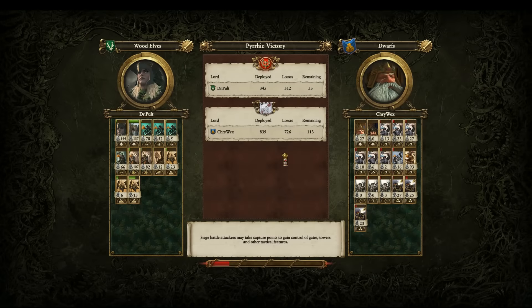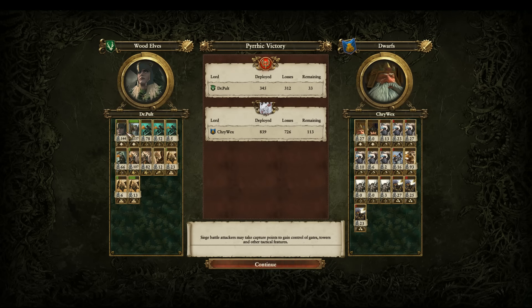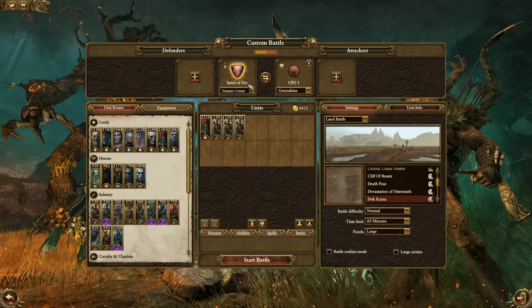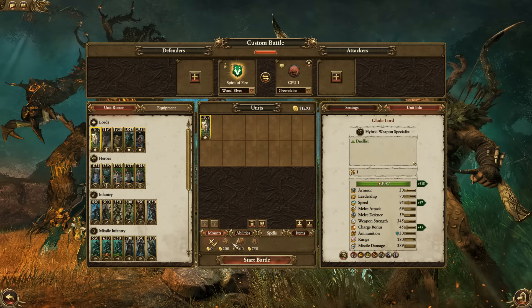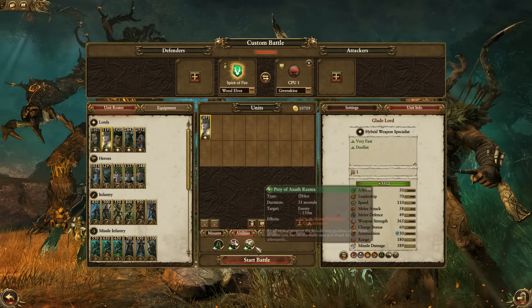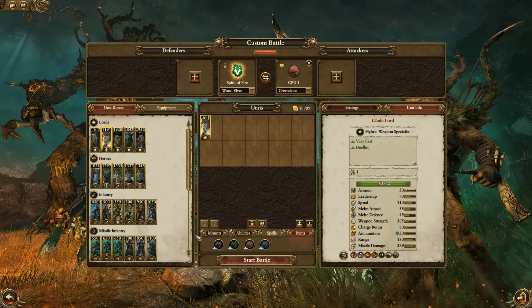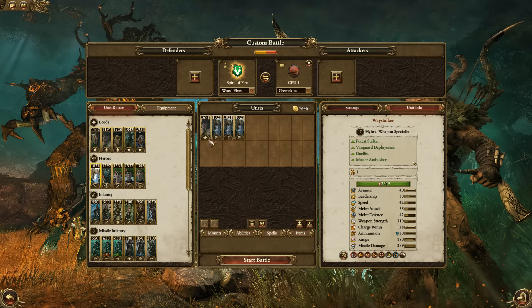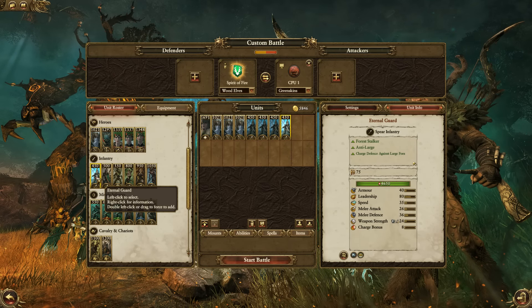Let's take a quick look at an example. Let's get the Wood Elves and get a Glade Lord — put her on a Giant Eagle. The Eye of Kurnos, missile damage, Arrow of Kurnos — okay, we got the right character. If we bring Waystalkers — maybe there's a limit in multiplayer, but let's say someone decides to bring three Waystalkers, all of them having the Arrows of Kurnos ability. I'm just going to throw a few units in for balance bar's sake.